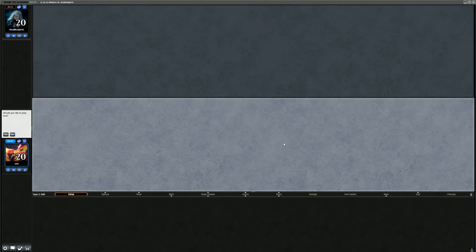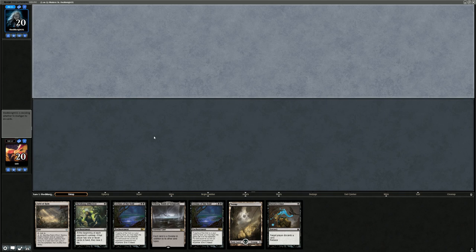I don't think Asylum Visitor is what we want in this matchup. This is a keep — double Leyline of the Void, so even if they have one way to deal with an enchantment, we have a backup copy. Affliction plus Raven's Crime should get the party started.